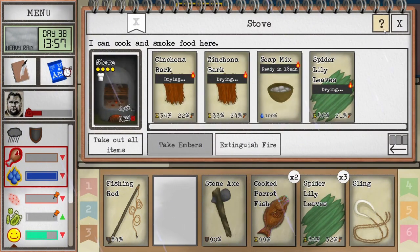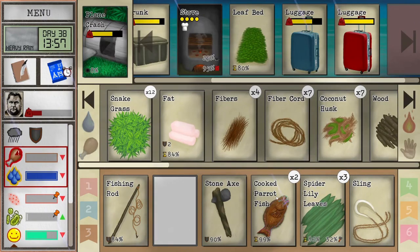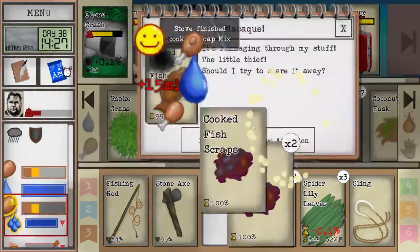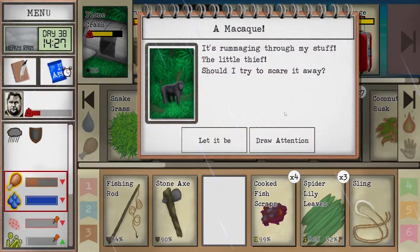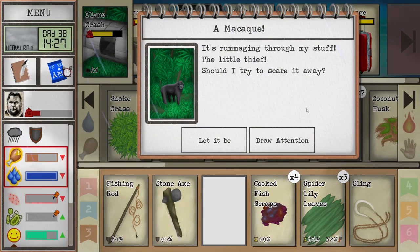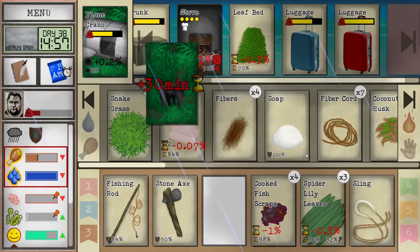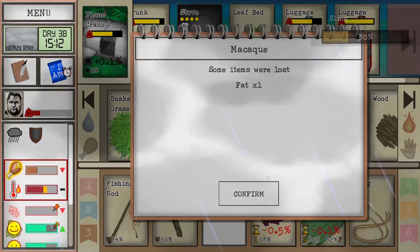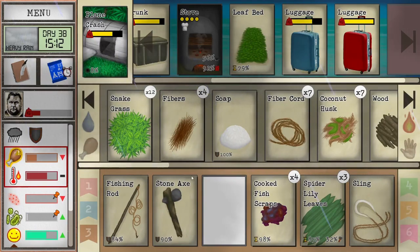We'll also dry some of the spider lily. I'm pretty sure they don't take soap. I normally don't leave it out. Although we're pretty good at slinging right now, so I think we're actually bad at it during the rain. Did you take anything? Oh, the fat got bumped out. I didn't notice.